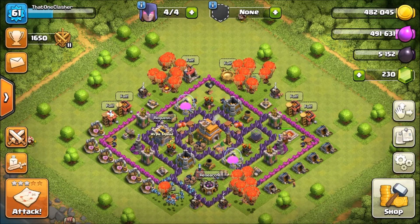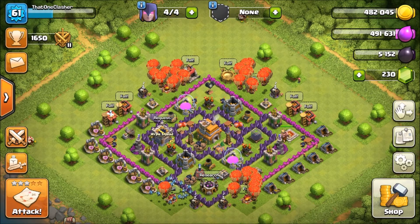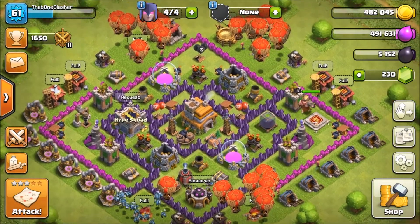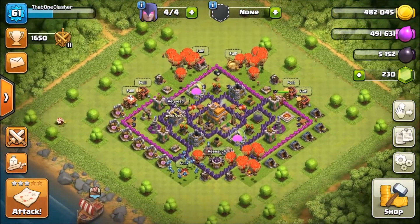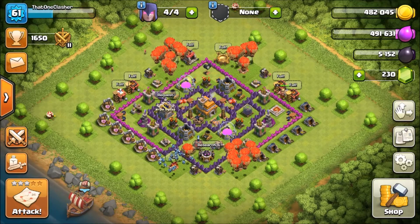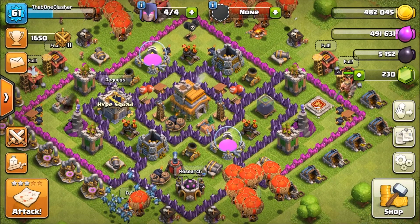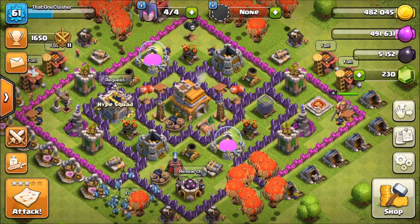So what are we going to be doing today? I'm going to be doing a couple of attacks using the Loonion strategy — Loons and Minions. Very simple, but Loons work extremely well. They're kind of weird though — they work at really low levels, like below 2k, and also at really high levels, above 4k. I'm not sure what's up with that, but it is what it is.